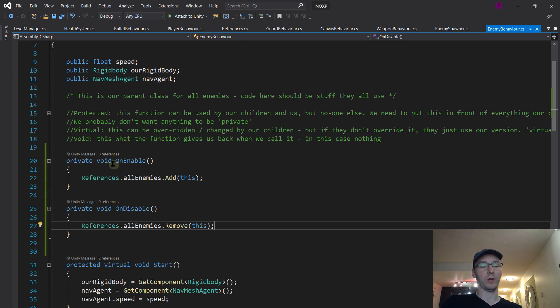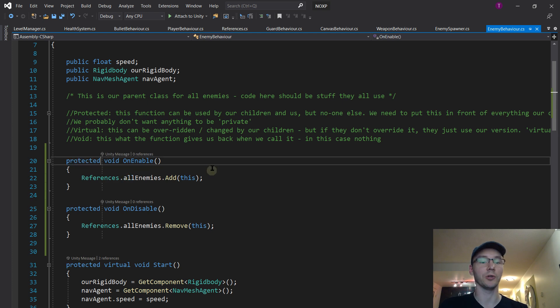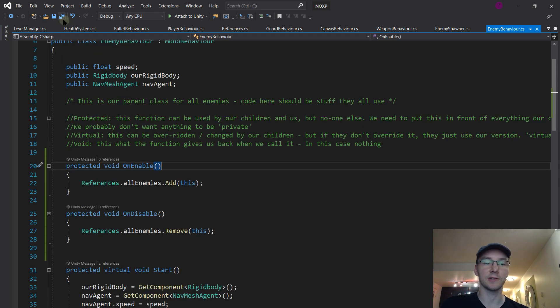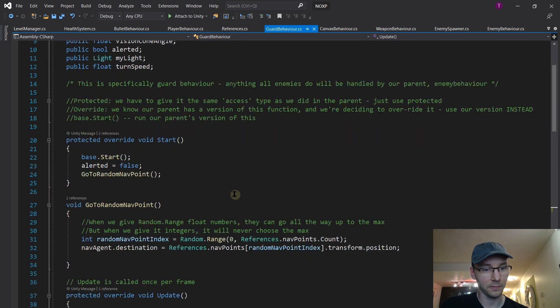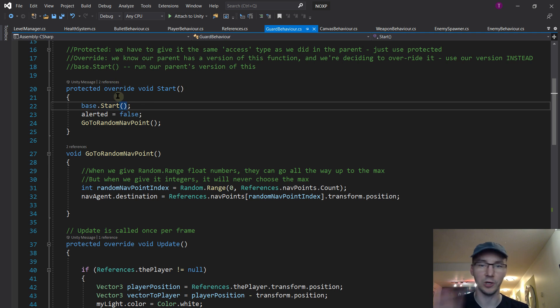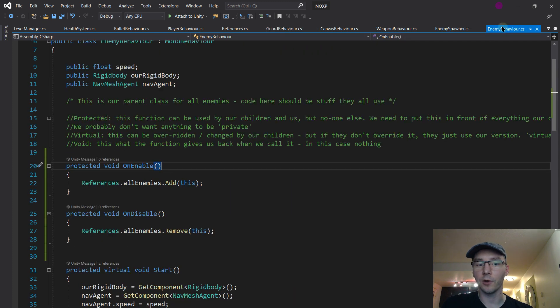There's a problem because when it autocompleted, it assumed private. Private things really can't be used by anybody. Protected things can be used by child classes. We probably don't want anything to be private - so let's make these things protected, because we actually want the child class, GuardBehavior, to also add and remove itself from the list. Let me check that GuardBehavior doesn't already have its own on enable or on disable - no. If it did, we'd want to make sure it was override, and you'd also call the base function. We don't need to do that today, but just a reminder for that.